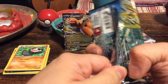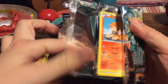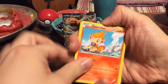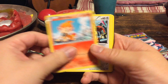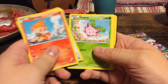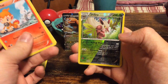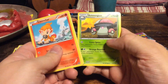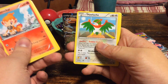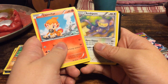Steam Siege then — a set I opened a box of, so I have quite a lot of it already. Chimchar, Meowth, Hoppip, Litwick, Mareep, reverse foil Shiftry, and an Amoonguss. And we have a Hawlucha, Tangrowth, and an Ambipom.